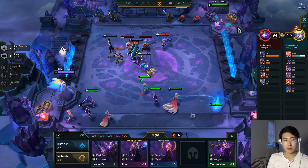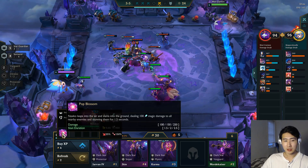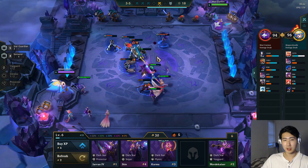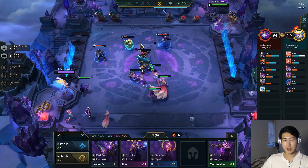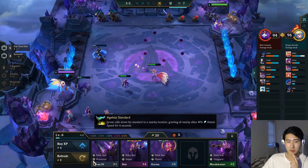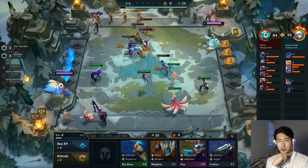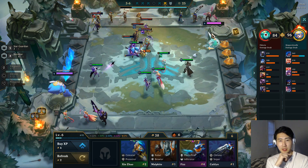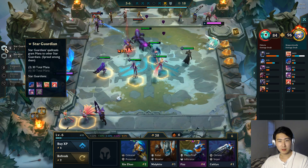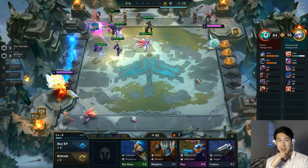I think a Guardian Angel would be really nice for Niko because her ability sends her into the middle of the fight where she stuns everybody. It's ideal to put her all the way in the front, and if she can come back to life and stun everybody again that would be amazing. Six Sorcerers is definitely something we're looking forward to — most Star Guardians use their abilities to gain mana, so more spell power makes total sense.